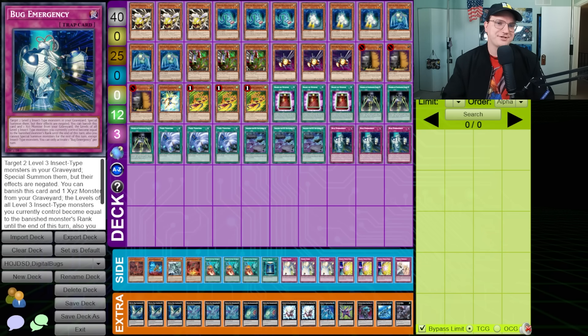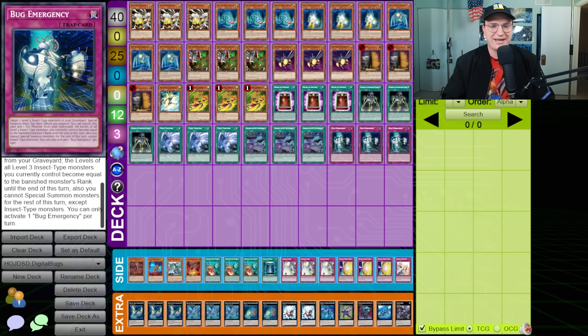Bug Emergency allows you to target two Level 3 Insect-type monsters in your graveyard, Special Summon them with their effects negated, and you can banish this card and an Xyz monster from your graveyard. The levels of all Level 3 Insect-type monsters you currently control become equal to the banished monster's rank until the end of the turn, and you're locked into Insects. It's like an Evo Singularity, but you gotta squint.